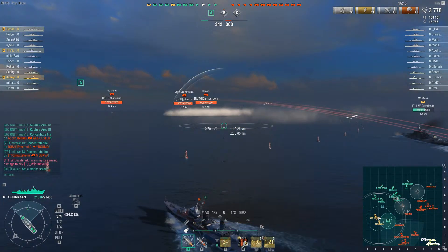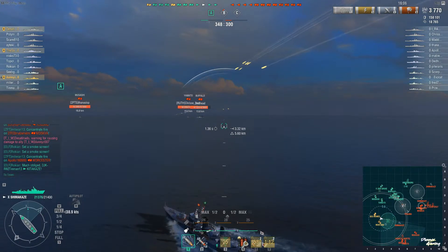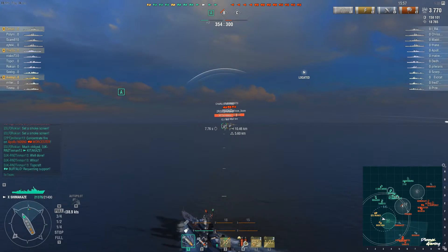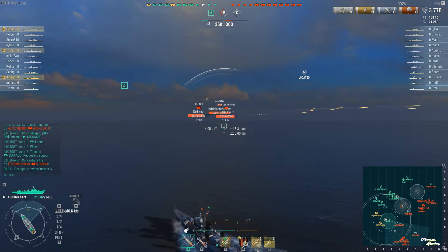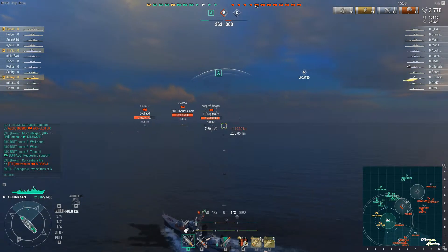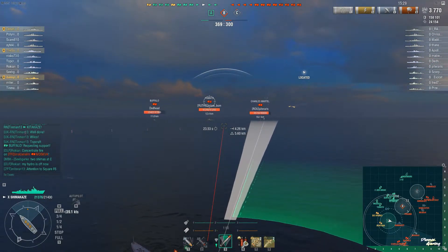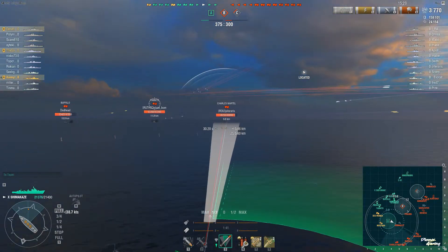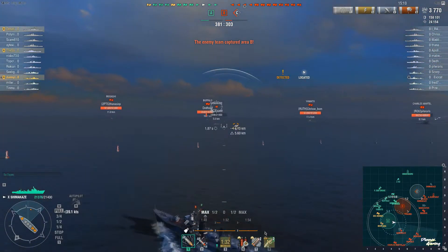I'm gonna keep moving forward and just trying to get these guys spotted. It's funny, there's three of us down there as well. Buffalo showing broadside — reloading. That dispersion has to be a kill shot — nope. Overpens. I can't land the shot on him. Now Yamato's on me. I'm targeting him with AP but I can't land the shot. What's happened to my shells? Detected — Shima's here, I'm gonna target him.